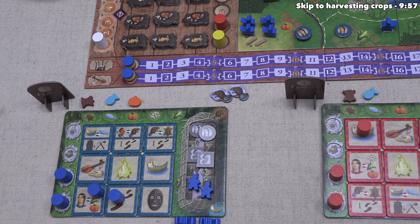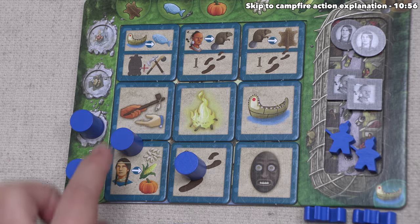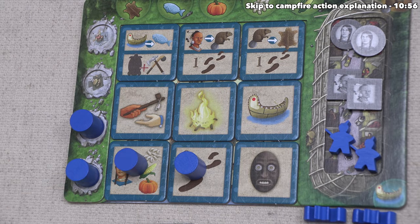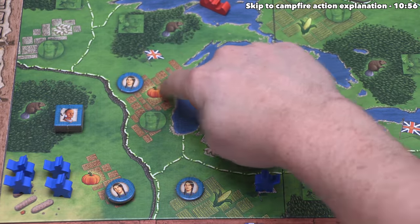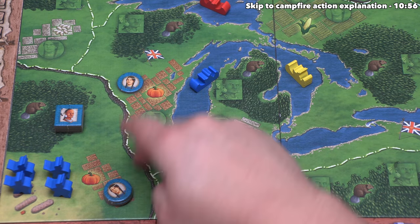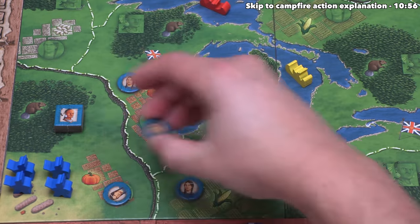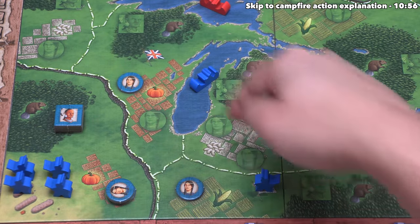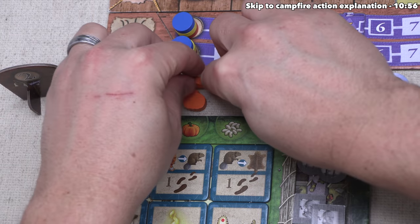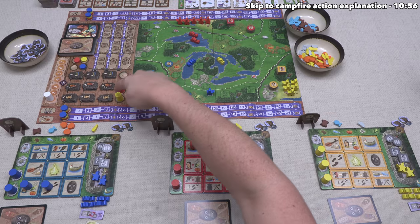Blue's chosen tile shows the women productive icon, an arrow, and three vegetable types — meaning they produce one of the applicable vegetable type for every productive region with at least one woman token. Blue has one region producing pumpkin, one for corn, and more for pumpkin in their home territory. Only in your home territory can you have multiple tokens on a spot, but the action counts regions with one or more. Blue gains two pumpkins and one corn.